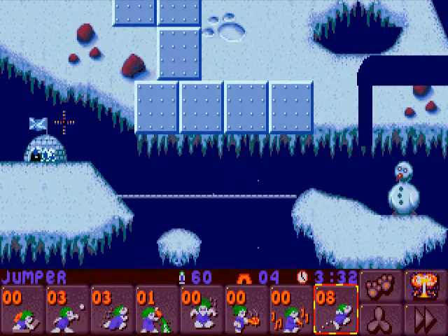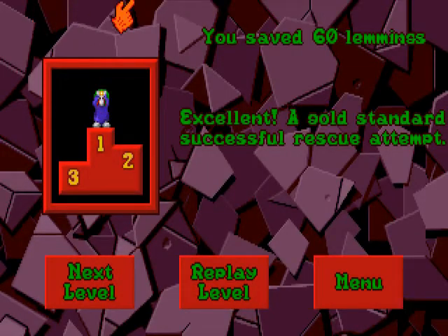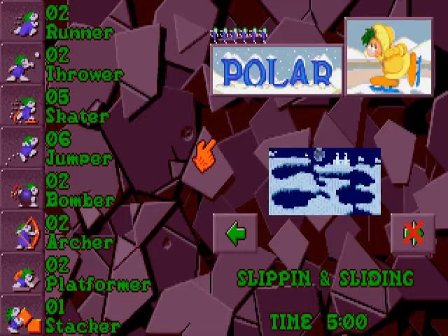And here we see they go to the igloo. That's good times. 60 lemmings. What's the next level going to be? It's going to be Slipping and Sliding. Looks pretty cool — gonna be in the next video. See you guys then.